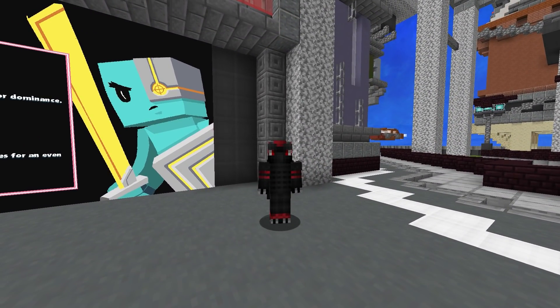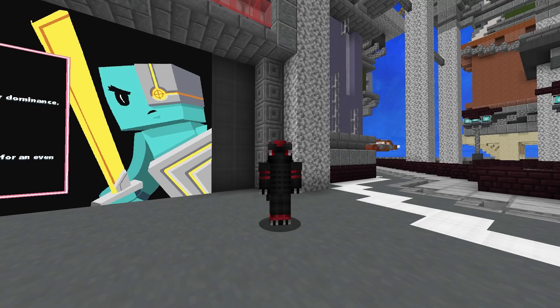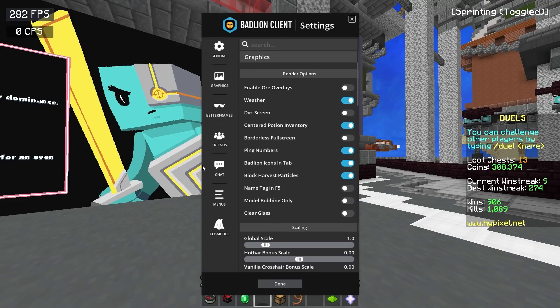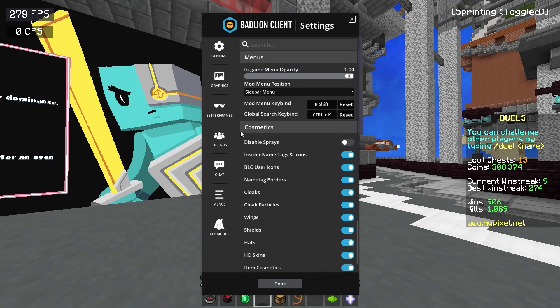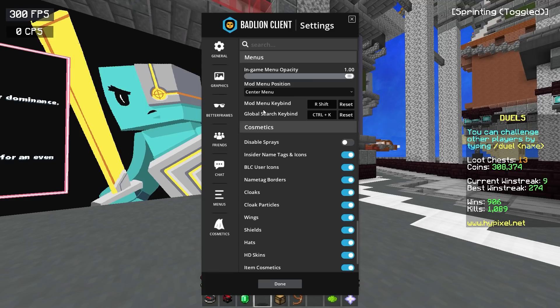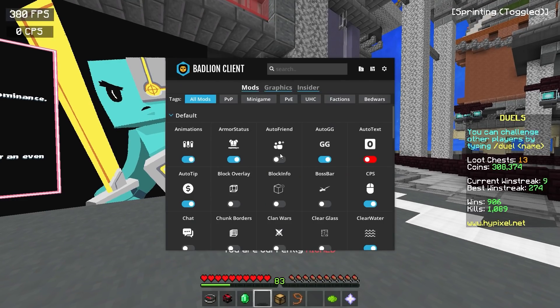Anyway, let's get into the client in game. A little tip: so the Badline client layout doesn't hurt your brain, when you open up Badline client go into the Right Shift settings, then go to Graphics, then go to Menus. Go to Mod Menu Position and center the menu. This makes it exactly like Lunar client — it just opens up in the center. It looks way better than on the side. As you can see when you Right Shift, this brings up the brand new menu and Badline have made a huge improvement by adding this center menu.